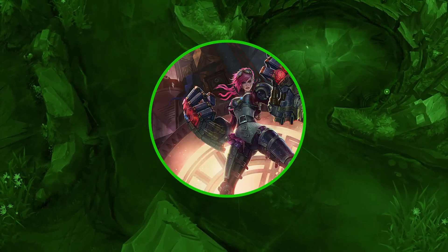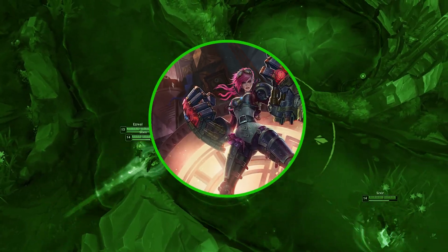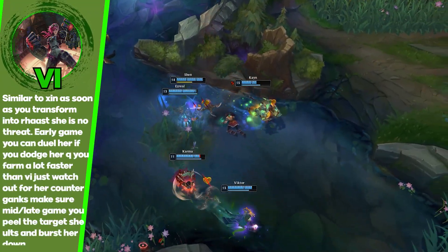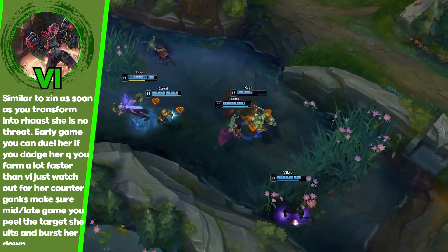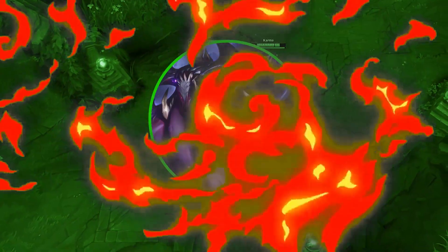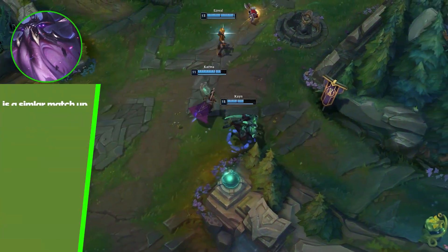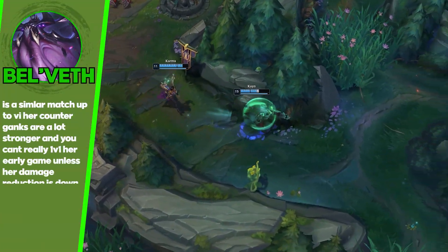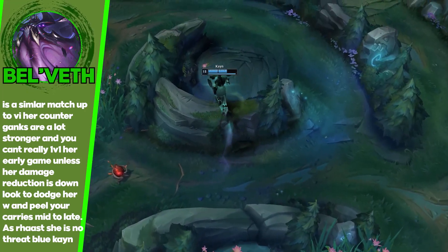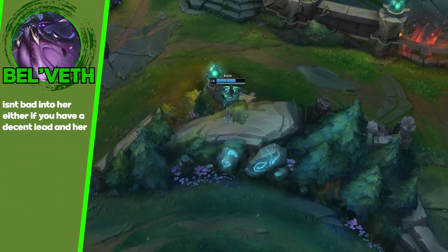Similarly, Vi clears a lot slower than Kayn. Red Kayn snowballs really hard against her — even in the early game she can't really kill you 1v1. I feel like you can 1v1 her if you play it properly. I don't see her as a threat at all. Last in this section is Bel'Veth. Bel'Veth is pretty much Kayn-favored as well. Her clear is not as fast, she has decent gank setup but Kayn has better clear, better ganks, better gank angles, and Red Kayn doesn't have any trouble with her.